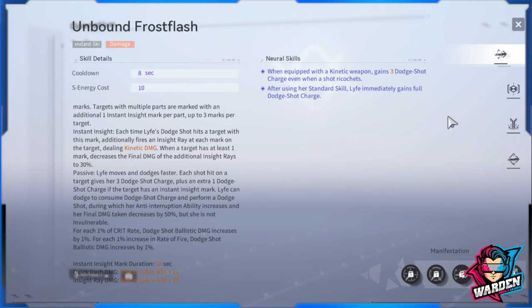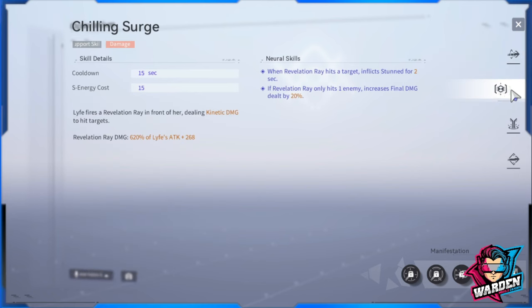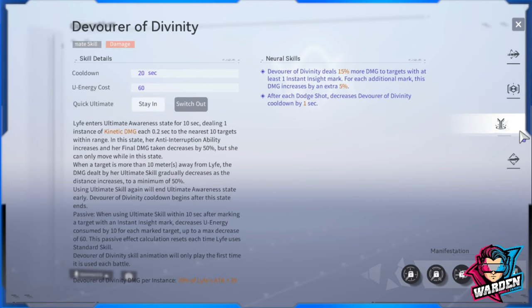Moving to her support skill — this is more of an add-on. You wouldn't want to use this often unless you really want her to be a support. Life fires a Revelation Ray dealing kinetic damage to hit targets — Revelation Ray damage is 620%. These are her neural skills for the support area, which is the last part to prioritize. When Revelation Ray hits one enemy, it increases final damage dealt by 20%, which is not a big deal for her kit.